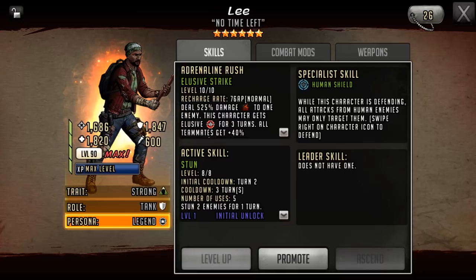His active skill is stun — it stuns two enemies for one turn, with an initial cooldown of two, which is really nice. I much prefer the initial cooldown two for control. It's two enemies but only for one turn, meaning you can bypass a shield on attack. I think this character is being geared heavily towards being used on attack.